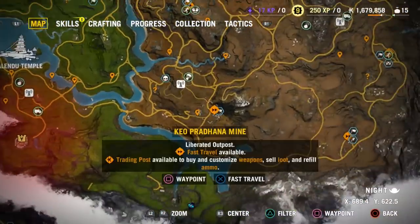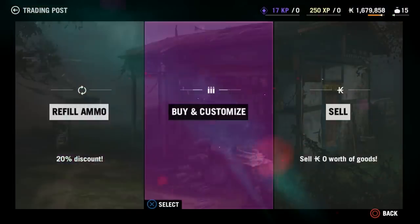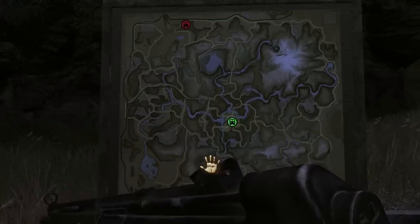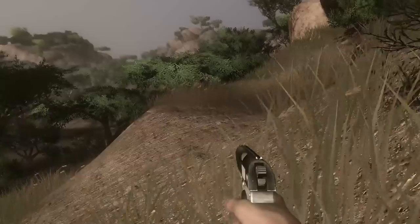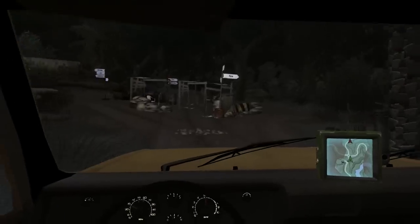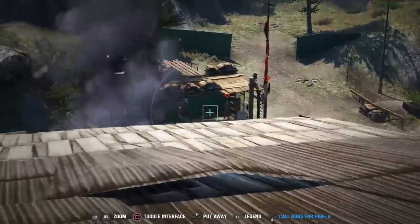Far Cry 4 has fast travel where you can immediately jump around the map and magically teleport to a place that has health and ammo. In Far Cry 2, you have to catch the bus and can only fast travel from and to a handful of locations. Far Cry 2 also has guard checkpoints at every turn. You have to physically get out a map to know where you're going, it's actually quite scary at night time, and you definitely can't tag enemies and then track them through the walls.